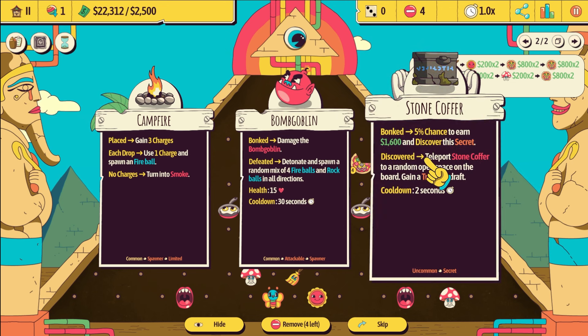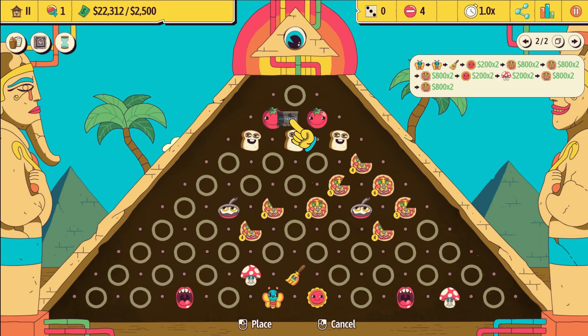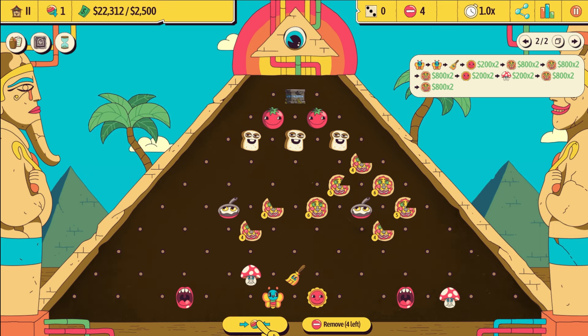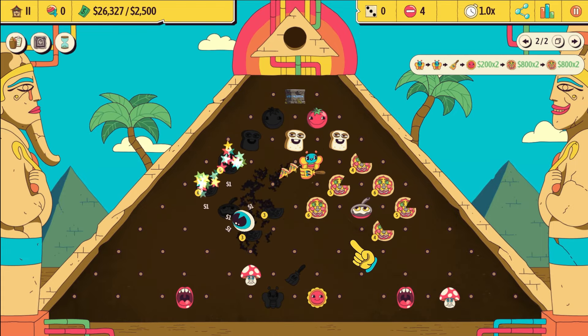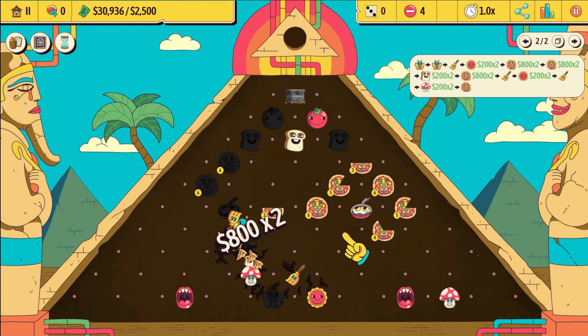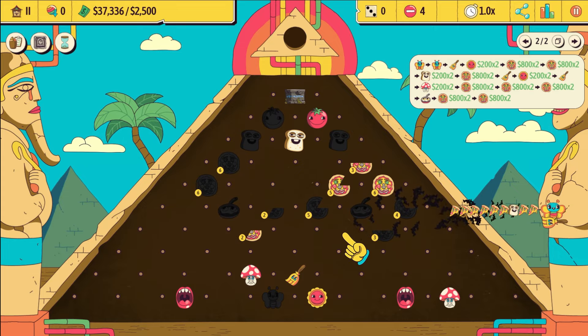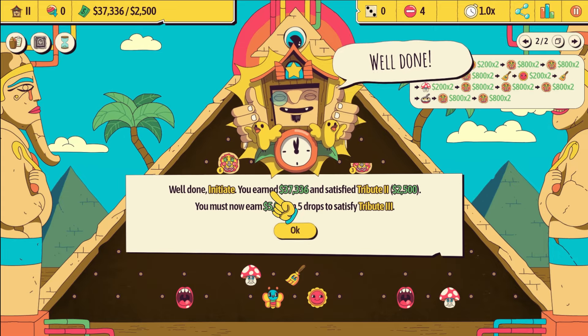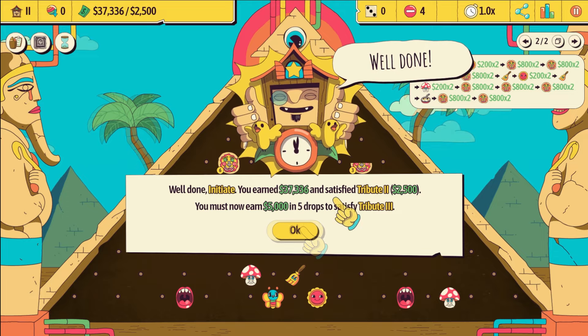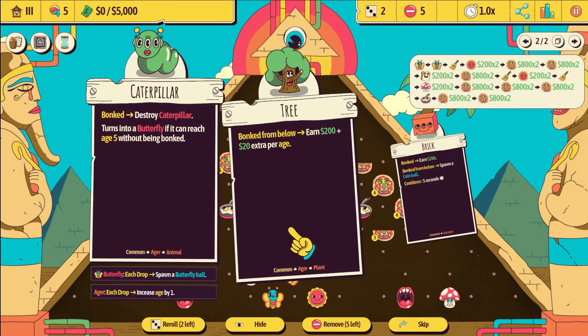Stone coffer is cool — there's a 5% chance to discover some treasure, but then it teleports to a random tile, so I don't think it really matters where you put this. We could even put it here just to make sure it gets bonked, and eventually it will teleport itself somewhere. We're earning so much money. We definitely satisfied the tribute and the extra money we get — I don't think it matters. So there's no point in earning more than the tribute. We got another caterpillar.